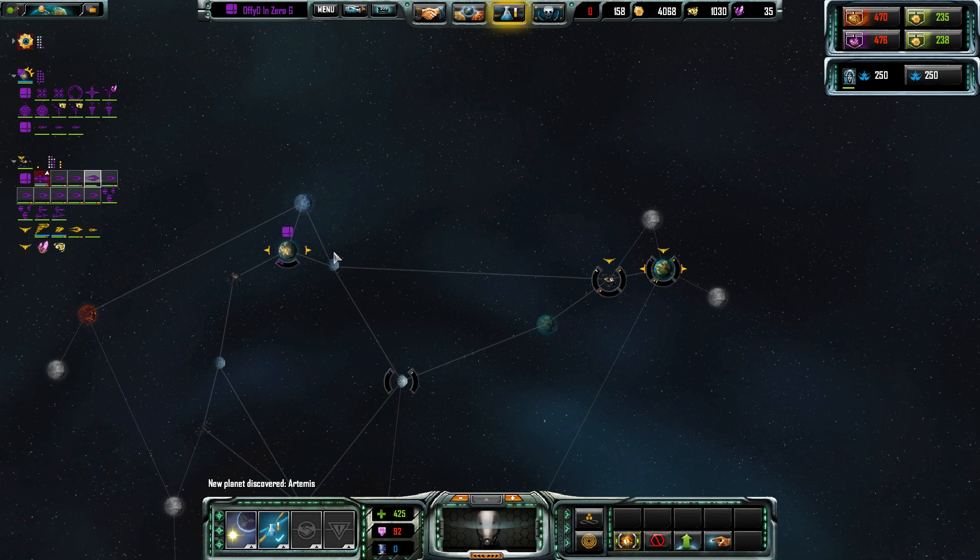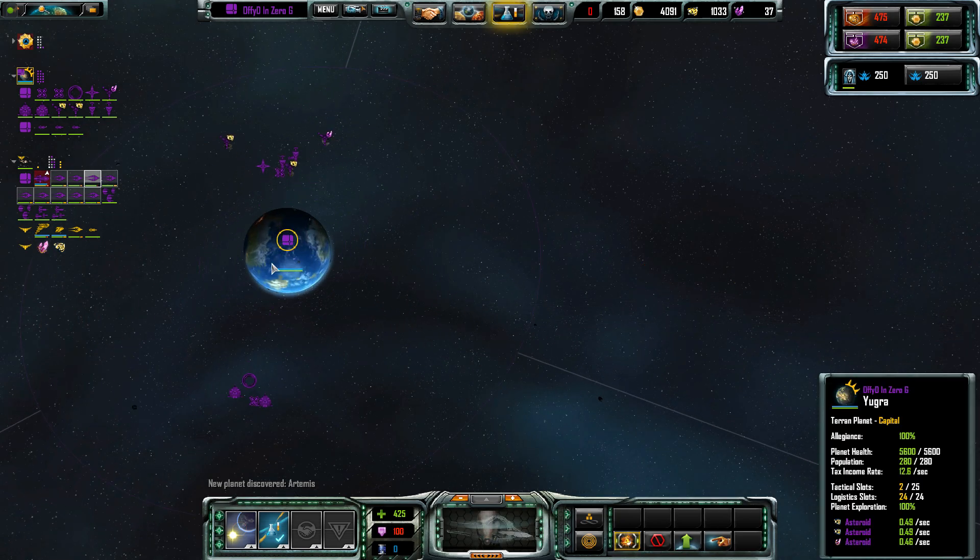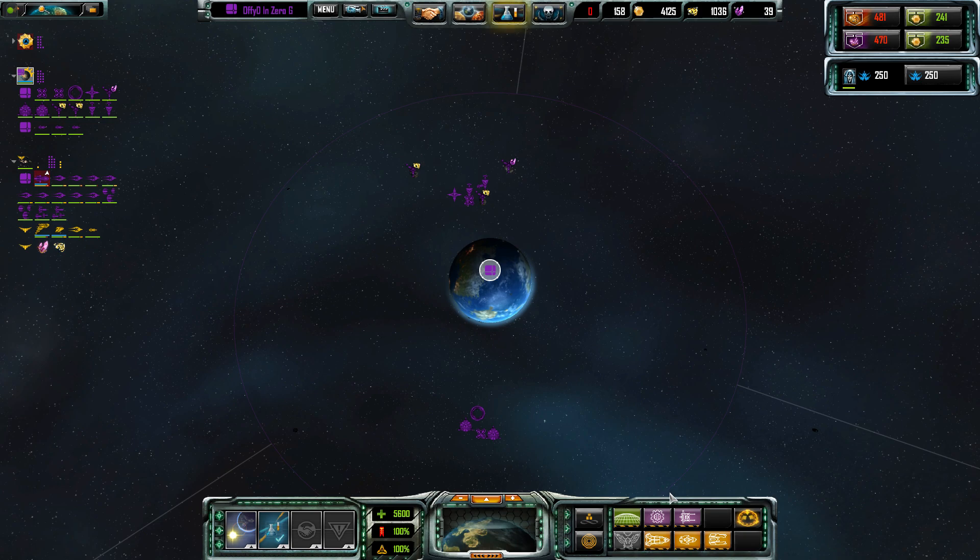All of the ships have stats and specialties and are hard counters to other kinds of ships. Some of that is in tooltips, but I wasn't particularly fast or eager to go through and learn that. I mainly just made the attack-looking kind of ship and spammed them. We've got something to do now — we need to go take this Yellow faction over there. They're very close to us, so that should make things easy.